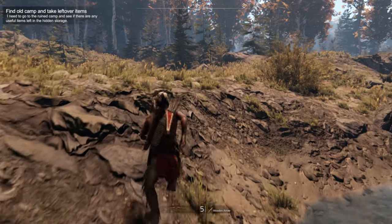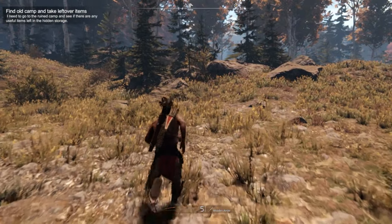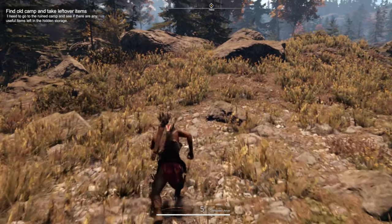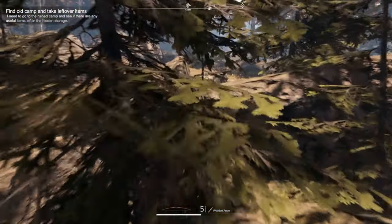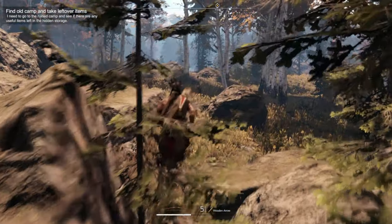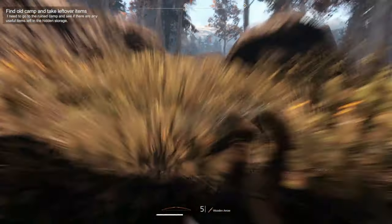Stamina is very important in this game. It gives you the ability to hold a bow for longer while using concentration, to run for longer, to stab, jump, or roll. The stamina bar at the bottom will decrease until you have none left and you have to walk.